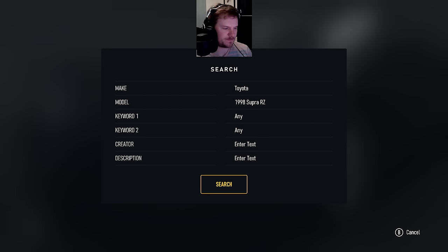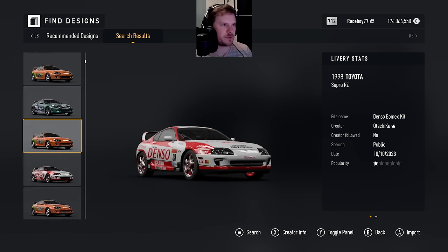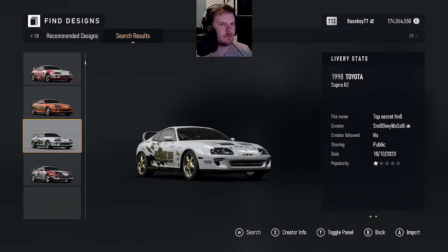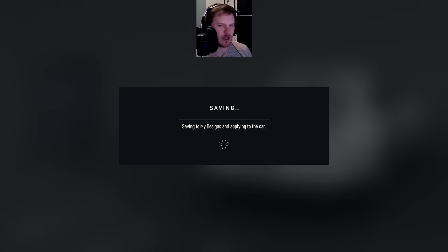For now, let's just scroll through and see if there's anything that really... Oh! Top Secret Supra has to be the one that has power. Forgot about that paint job. Didn't forget about the car. Top Secret is mandatory for a power build.